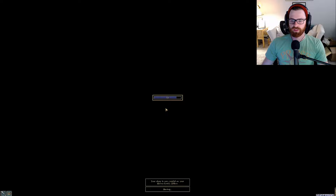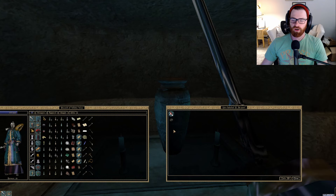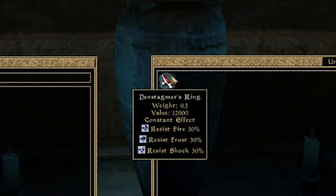We don't have enough charge, but I can actually rest in here — I'm surprised there aren't any other enemies. With that out of the way, we're going to come up to the Urn, which is labeled D. Bryant. Let's open up the Urn, and sure enough — there it is: Din Stagmer's Ring. Value 12,000. Constant Effect. Resist Fire 30%, Resist Frost 30%, and Resist Shock 30%.